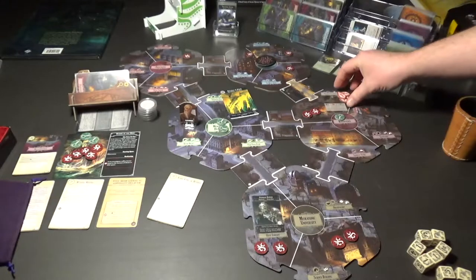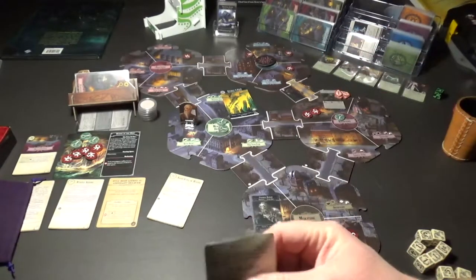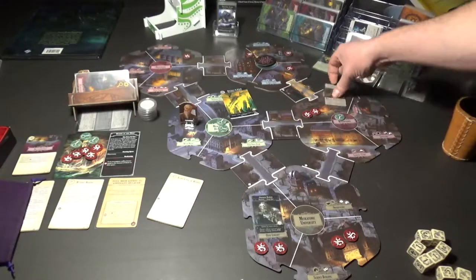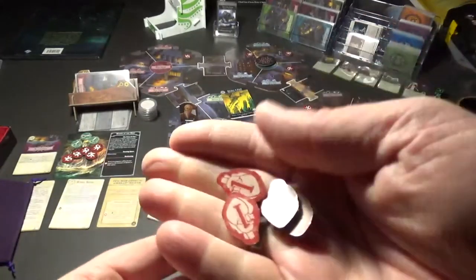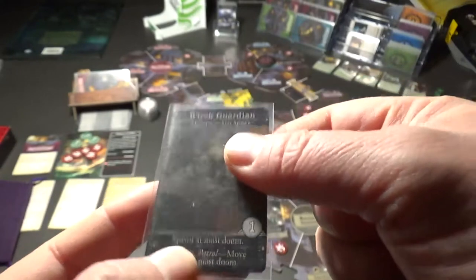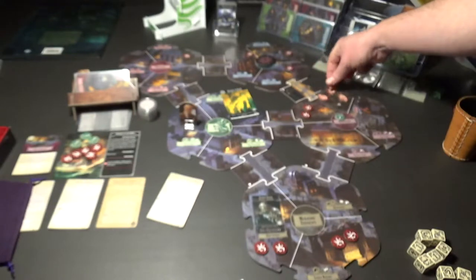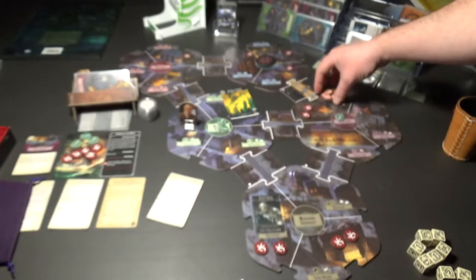Now for the other monster - the R'lyeh Guardian. It's here and it's exhausted - well, it can't be exhausted, it's massive, so it readies up. It does have four hits on it but it says patrol, move towards most doom. I'm gonna rule it that it stays put - gonna be staying there until we get another face puncher with a great gun.